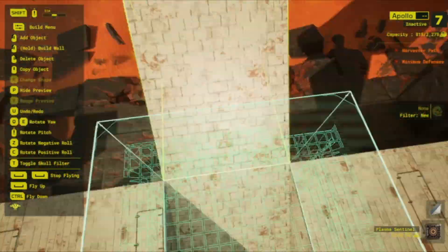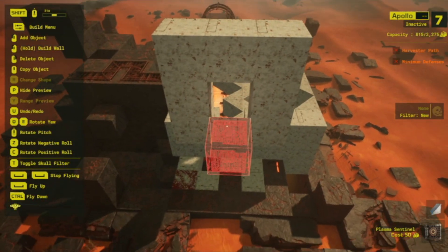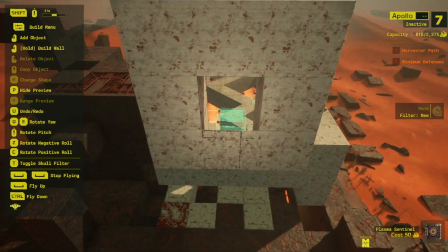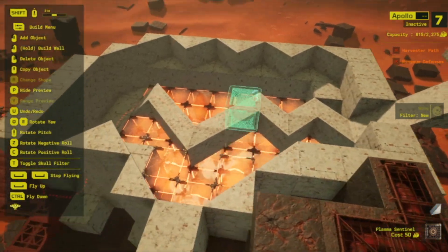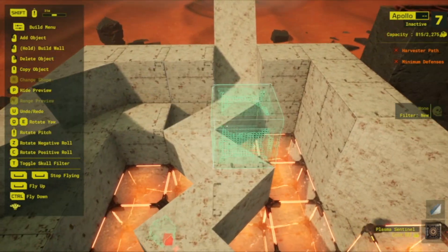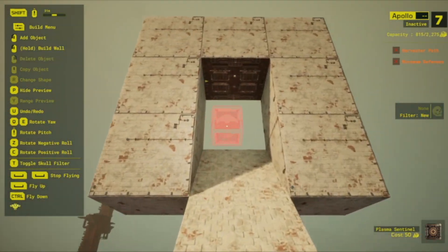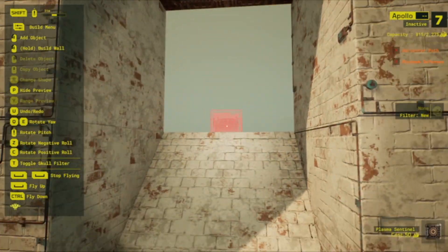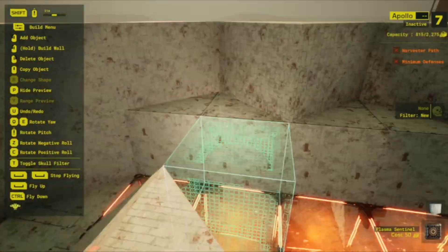You want this hallway to probably be five to seven lengths long — way up here is where you'd end it. You'd put a few bomb ejectors throughout, forcing them to run back down into the room. It's Indiana Jones style — they go up, trigger the bomb ejector, and then have to run back down to escape the death drop.